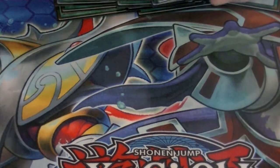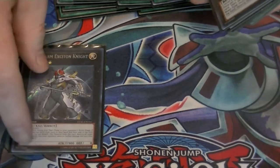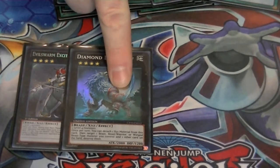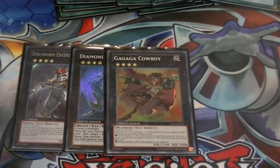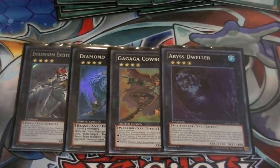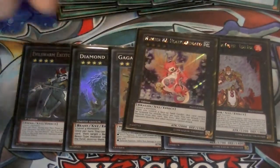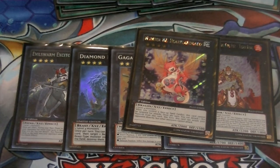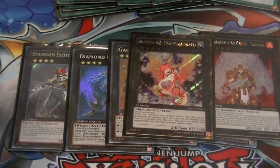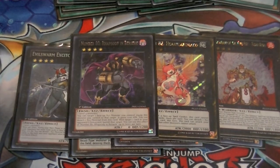Now for the extra deck. A lot of one-ofs, like Evilswarm Exciton Knight to nuke the field — don't really go into that unless you're already at a disadvantage, so you can gain your advantage back. Diamond Dire Wolf, since this is a Beast Warrior, Beast, and Winged Beast type deck, I can use Dire Wolf for random pops to help clear the field. Cowboy in case I need to get over something or inflict that extra 800 burn damage for game. Abyss Dweller to negate things in the graveyard. Tiger King to help me get out another Tenki so I can get my searches off. Heartland Draco — as long as you control Tenki or Vanity's, this card cannot be targeted and you can detach and attack directly. Number 80, Rhapsody in Berserk — this way I can banish up to two cards in my opponent's graveyard, then equip it to an Xyz monster and it gains 1200 attack.